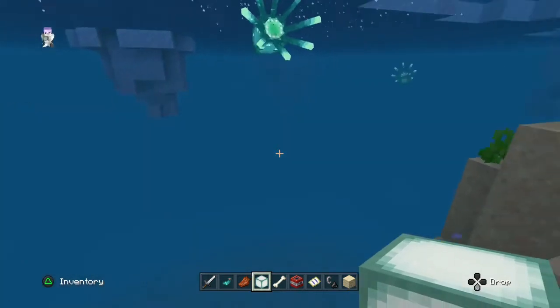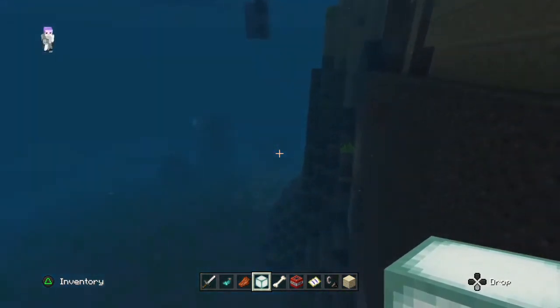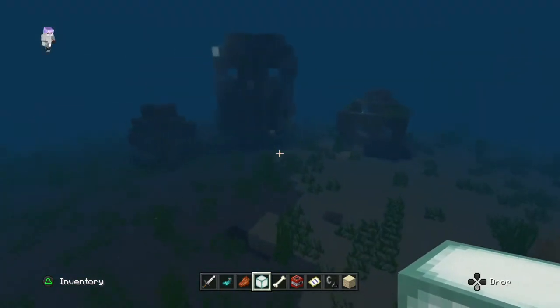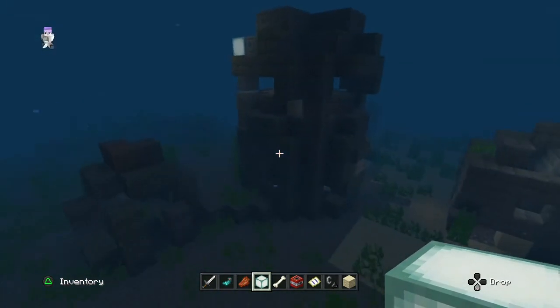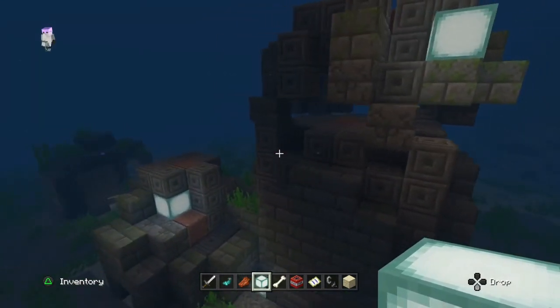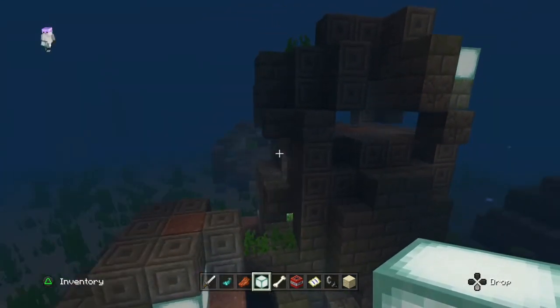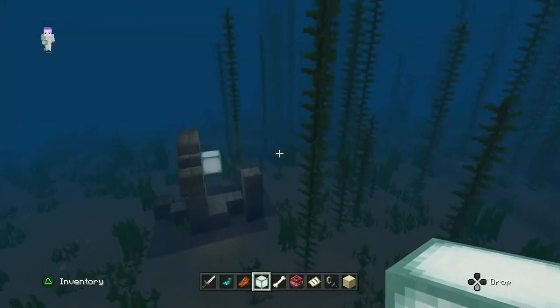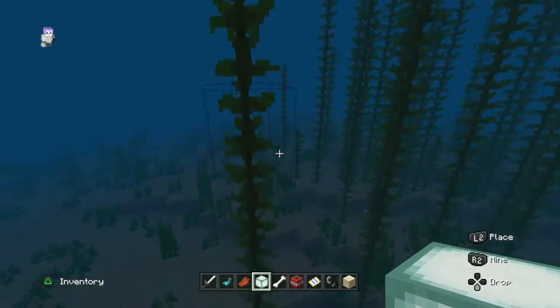I hope this theory explains really well the mysteries of these ruins and the mystique that each one of them brings. Their architecture — I think they're just built by drowned, since they can carry stuff. And yeah, that's pretty much it for what I have to tell.